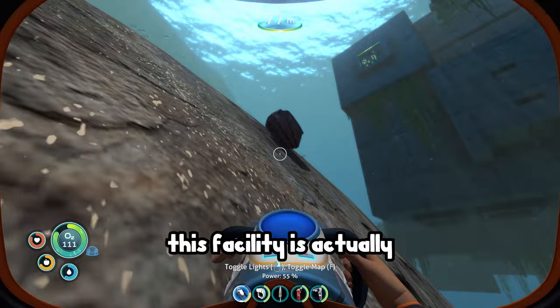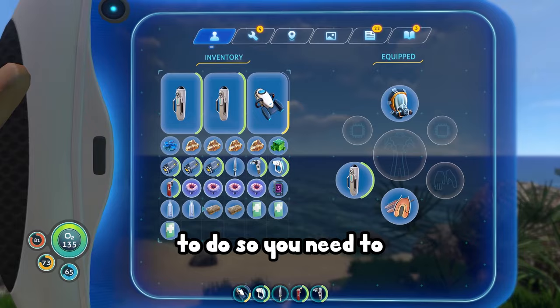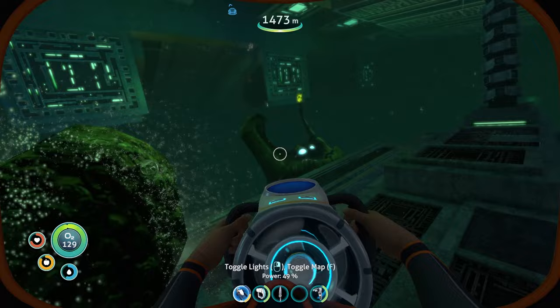There's a virus going around. Its symptoms include the ability to make you grow Brussels sprouts on your hands, a mild cough, and death. This facility is actually a weapon that prevents ships from entering and leaving the planet. The planet is therefore under quarantine so the virus doesn't spread any further. We need to find a way to cure the planet.